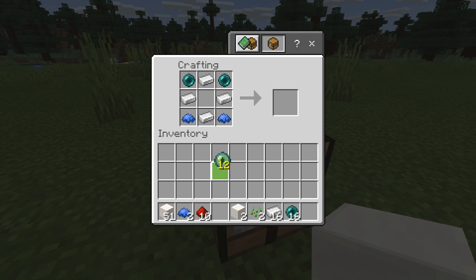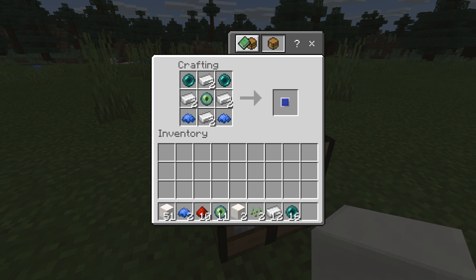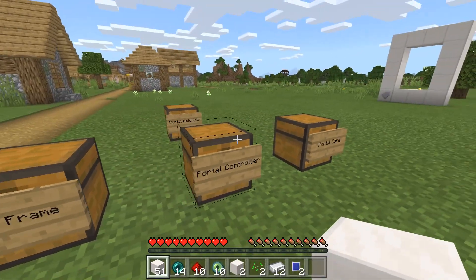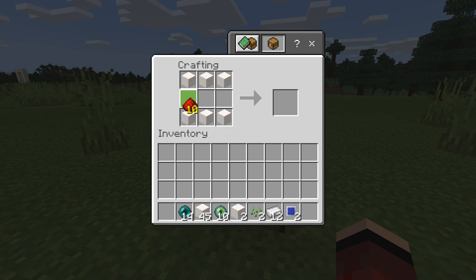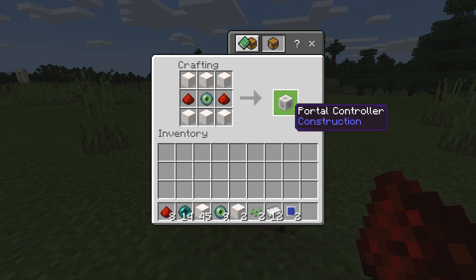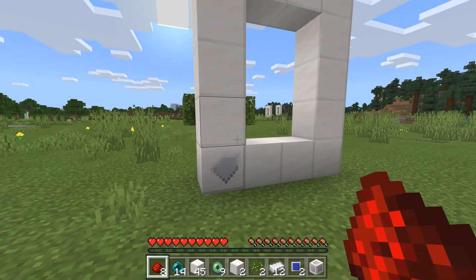We just crafted our first portal core in Minecraft! Since we're building two portals, we need two blue portal cores. I also still need another portal controller, so let me craft that quickly — just like so. Now we have two blue portal cores and two portal controllers ready to go.